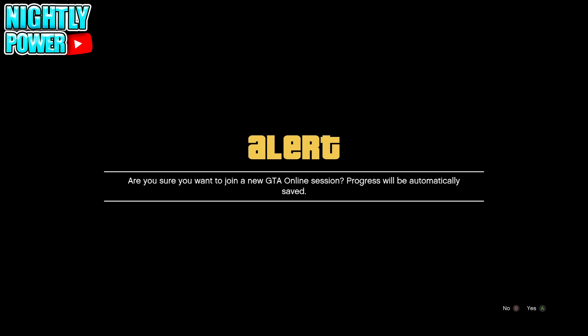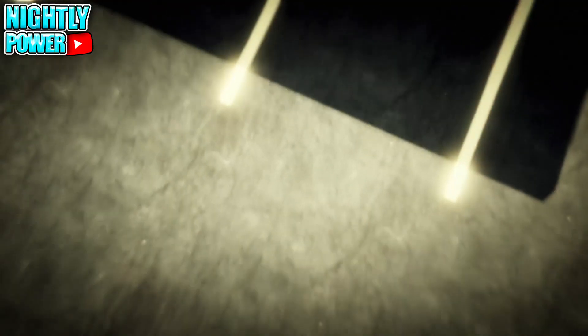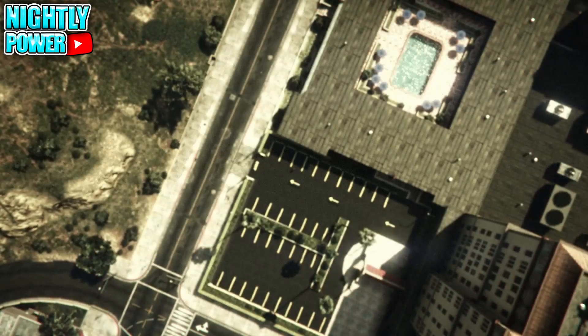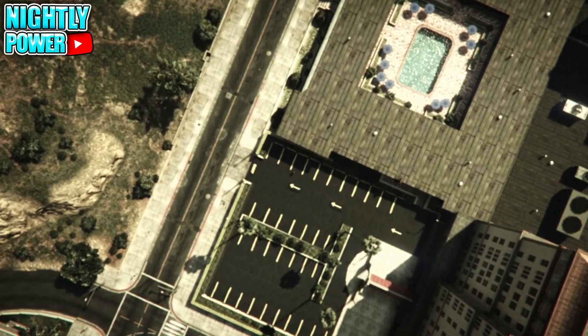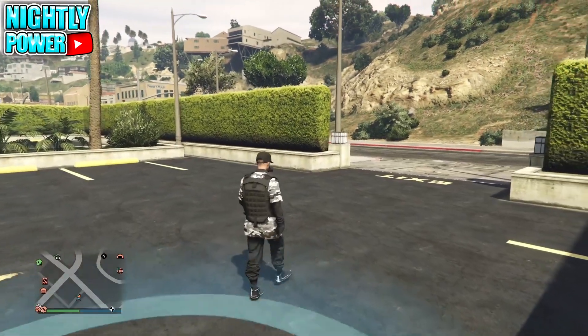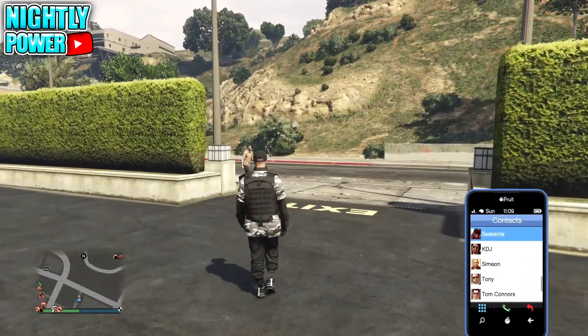After you accept the invite to join your friend in the mission, you will get this alert screen — accept the alert screen. Now you will spawn back in the lobby, and you will not be able to access your weapon wheel.